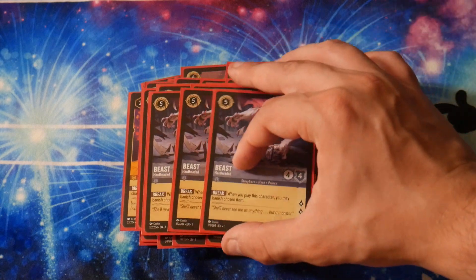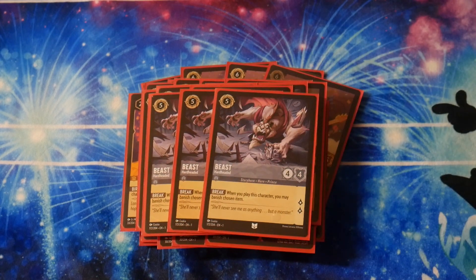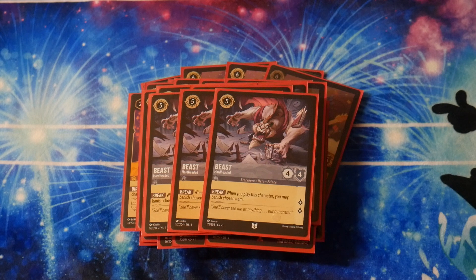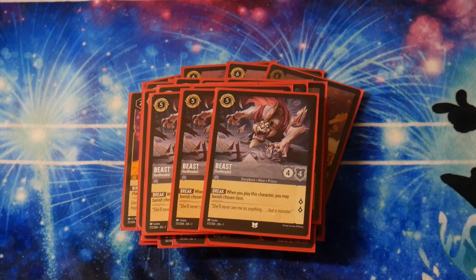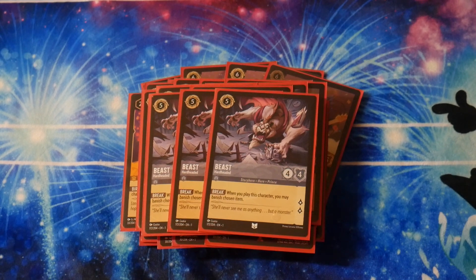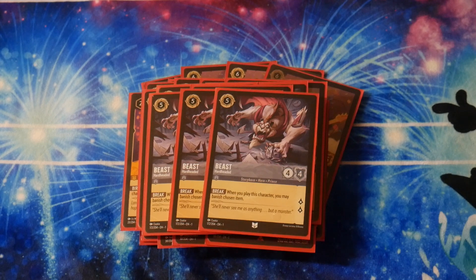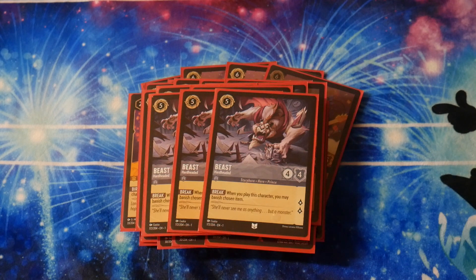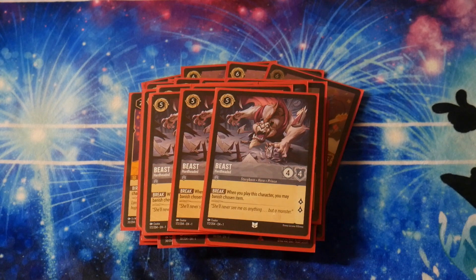We play 3 copies of Beast. On play, it banishes an item. It costs 5 to play, can be used as ink, and it's a 4-4 that quests for 2. I'm playing this because I don't know how prevalent items will be in the first set meta. If everyone is playing items, Beast is obviously an all-inclusion at 3. But if you're at locals and not seeing many items, maybe you cut back the Beasts for something else. In my testing, all decks use some kind of items, so Beast gets good value. 3 copies for now, but it can be adjusted.